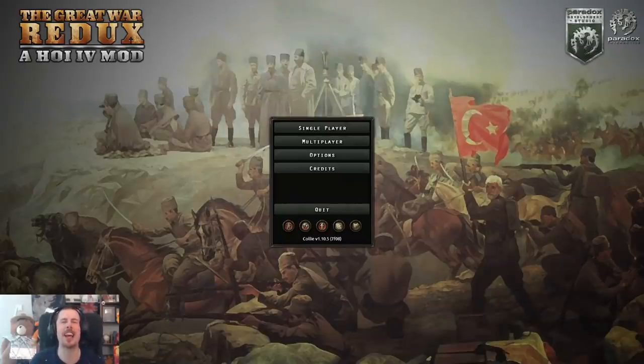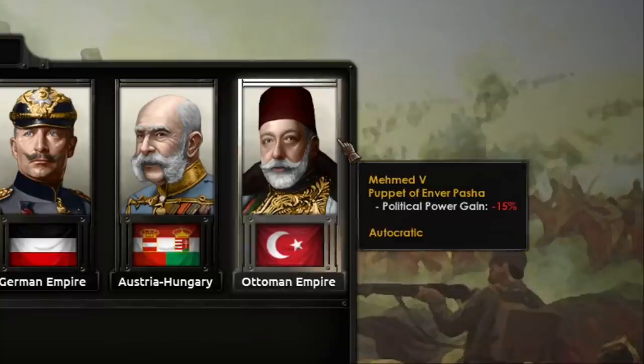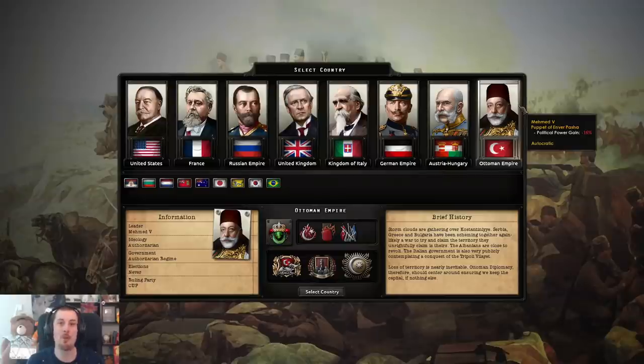The Great War Redux has had a massive update in the past month or so, so I figured we'd jump on in and look at it. It's even got the nation that we're going to play as — the Ottomans. There's been a major Ottoman rework, so we're going to jump on in as Mehmed IV, the puppet of Enver Pasha, and have some good times. Or we might be an utter failure.